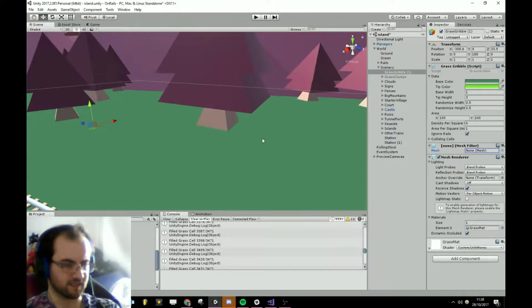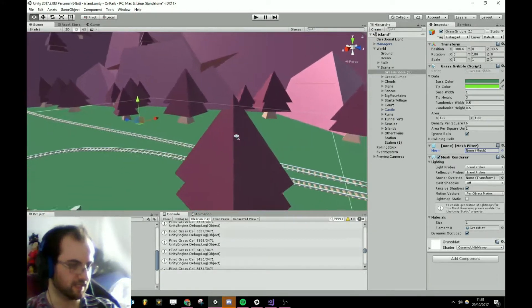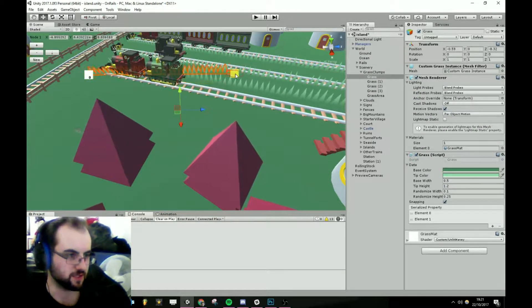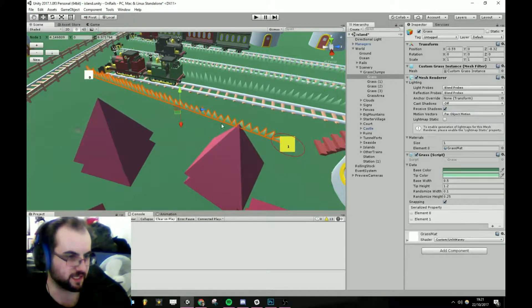Hard polys are really ugly — the seams for all these trees are not nice. So I built this version, which is just a spline of grass — a line of grass, if you will — which draws it based on some parameters I give it, and fills that line nicely.